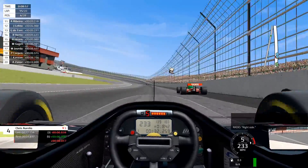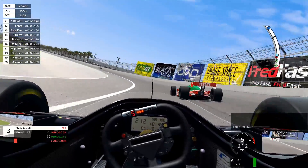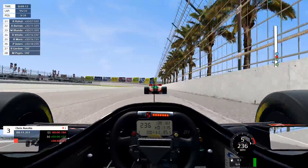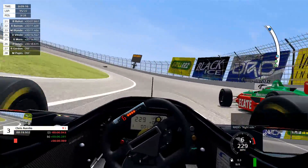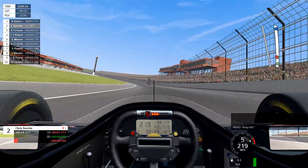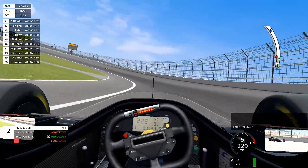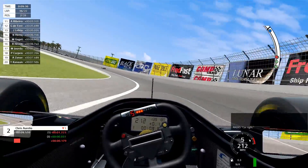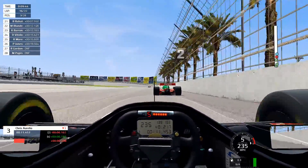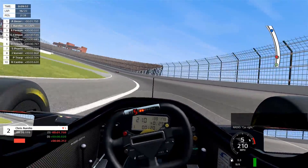Made a little bit of contact there — hopefully no damage. I don't think we have anything for Unser — he is just a rocket ship out front there. My bigger concern right now is Adrian Fernandez and Fittipaldi for that matter. Really just fighting hard to hold second position here.